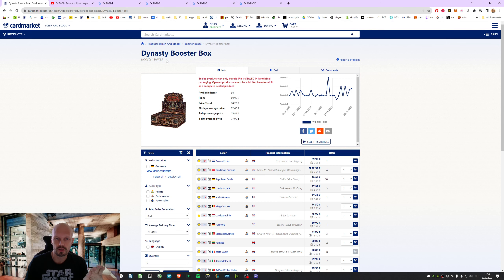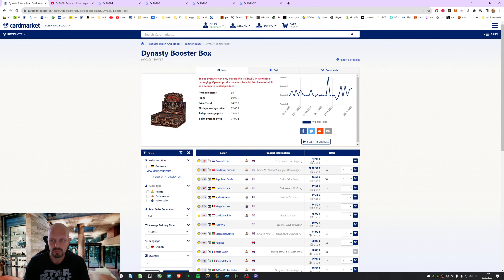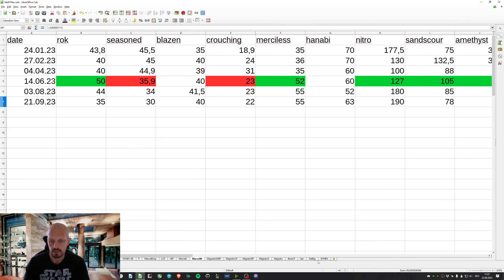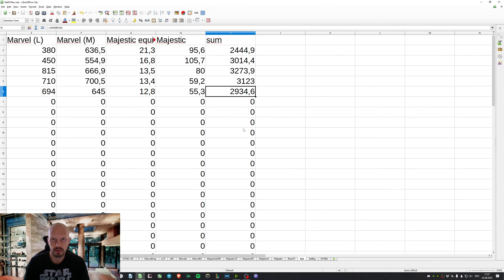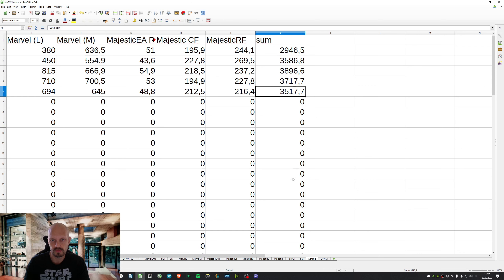That's the price — 69. You can buy this for 78. It's worth opening this product, especially because all these prices are card market low prices. For one set, you will pay 2,934. For one set, everything foil, one card everything foil — 3,517.